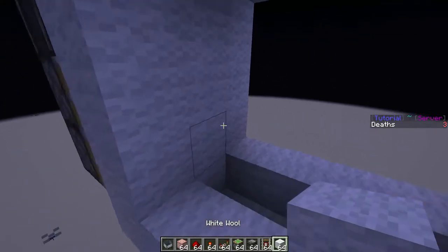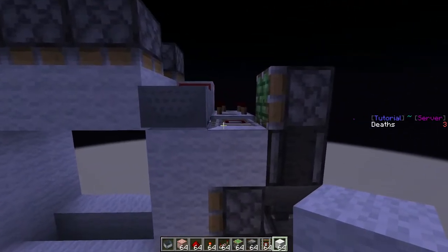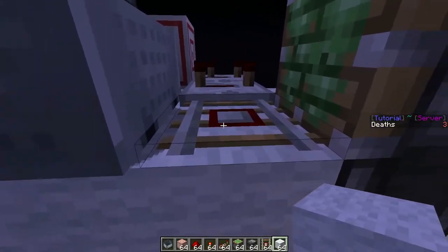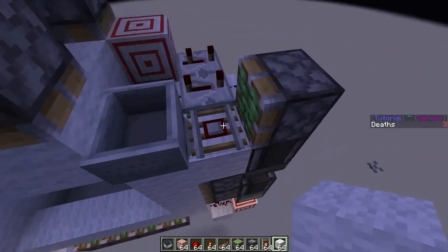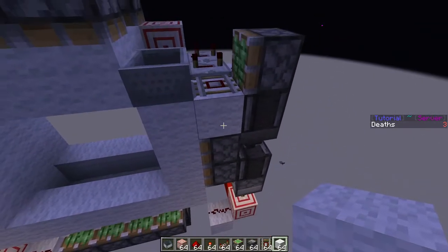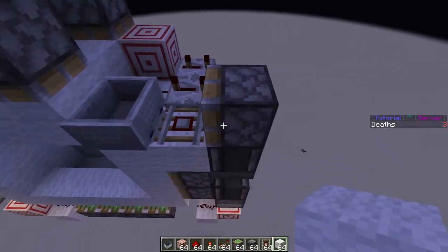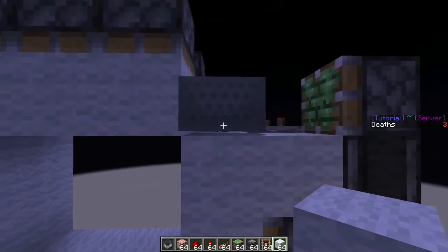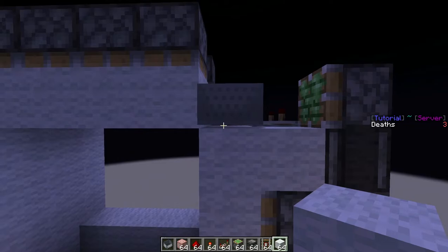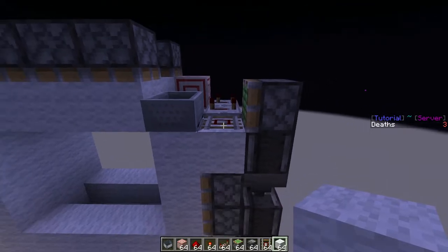It should retract the pistons. What happens is this piston extends the detector rail — at first I wanted to use a redstone block here, but the redstone block would also power this piston, which we don't want. So we use a detector rail: when the piston pushes it into position, the minecart lands on top of it and it acts like a redstone block. But when the piston retracts, it doesn't take the minecart with it, so it just acts as a normal block.